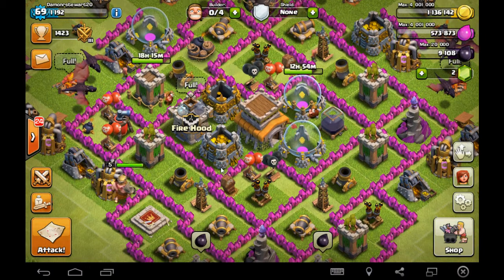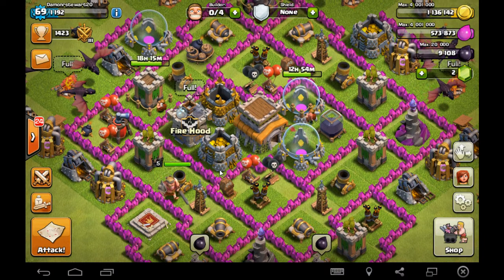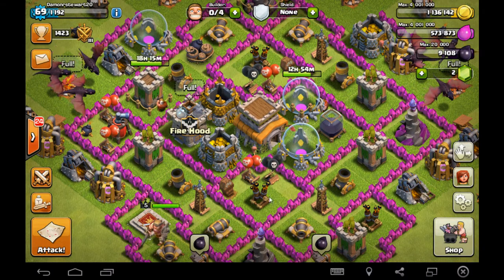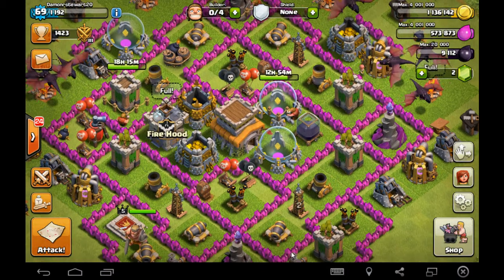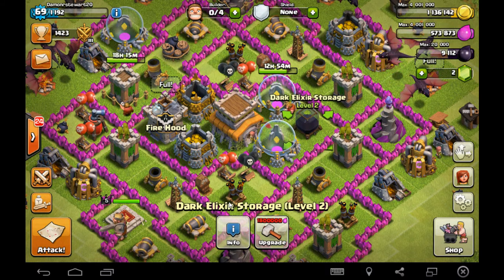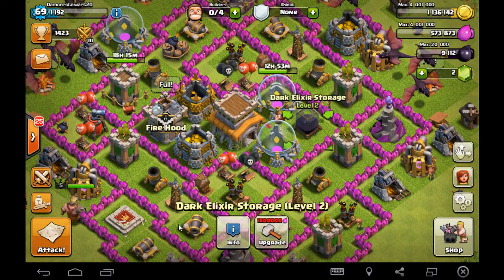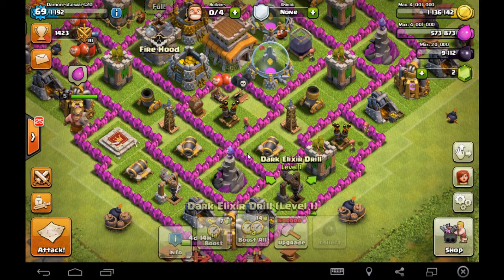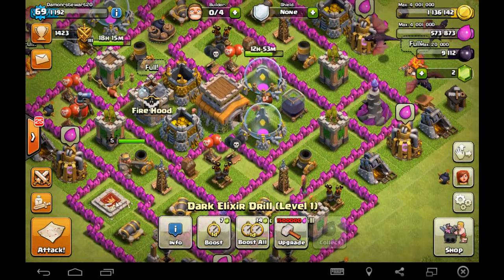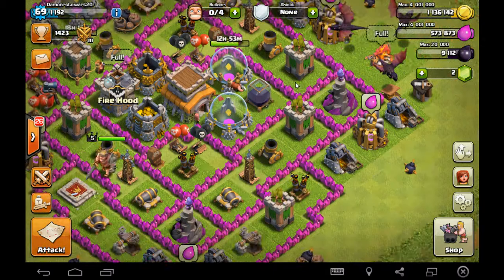And then we have the mitochondria, which I chose to be the dark elixir collectors and the storage vault, because the dark elixir storage stores all of the energy, and this is what makes the energy. This energy fuels stuff differently — in fact, it fuels the Barbarian King and dark elixir troops, which are created in dark barracks.